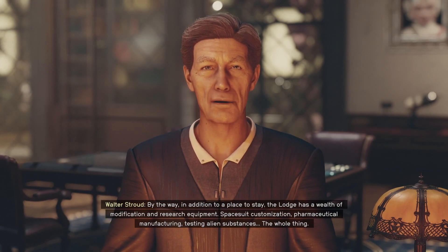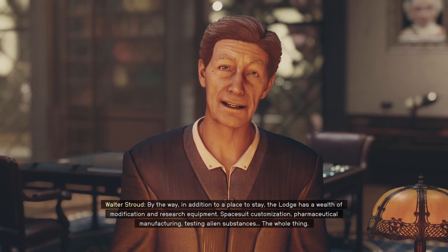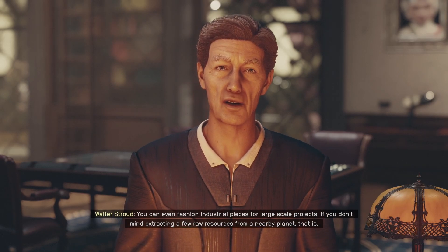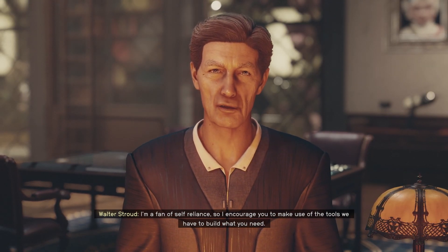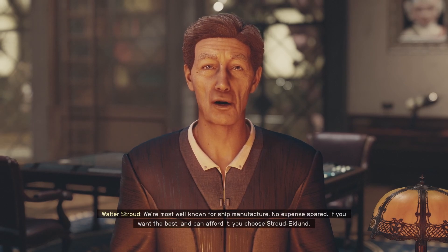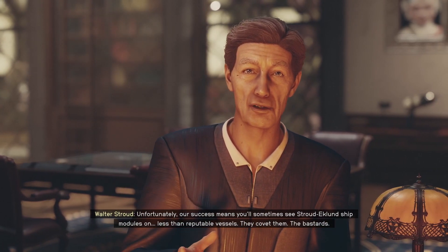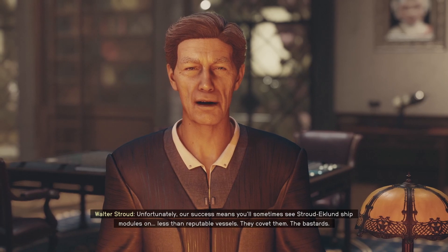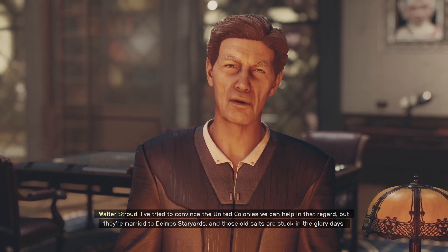'In addition to a place to stay, the lodge has a wealth of modification and research equipment: spacesuit customization, pharmaceutical manufacturing, testing alien substances - the whole thing. You can even fashion industrial pieces for large-scale projects if you don't mind extracting raw resources from the nearby planet. I'm a fan of self-reliance.' What kind of company do you run? 'We're most well-known for ship manufacturing - no expense spared. If you want the best and can afford it, you choose Stroud-Eckland. Unfortunately our success means you'll sometimes see Stroud-Eckland ship modules on less than reputable vessels.'